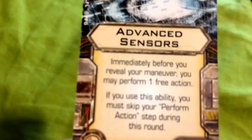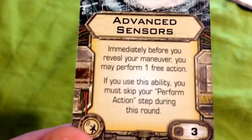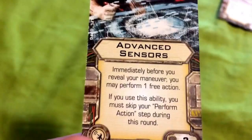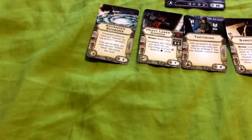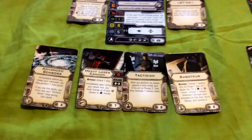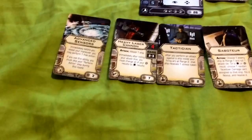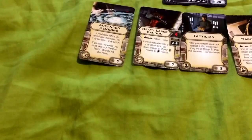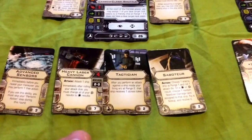For his systems upgrade, we have Advanced Sensors. They state: immediately before you reveal your maneuver, you may perform one free action; if you use this ability, you must skip your perform action step during this round. This is useful if you're performing a maneuver that causes stress — say you need to escape and perform a sharp turn 2 maneuver, which is a red maneuver for the shuttle. With Advanced Sensors, once you reveal your dial, you can perform one of your actions as a free action before moving. In exchange, you won't be able to use your action step, but since you'll be stressed anyway, it evens out.